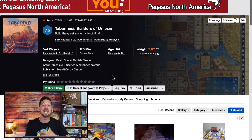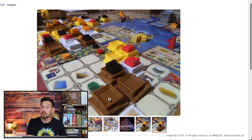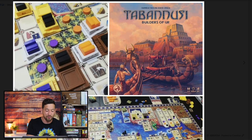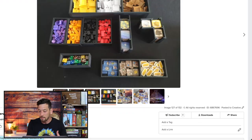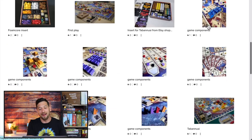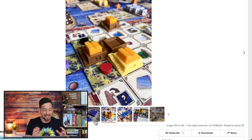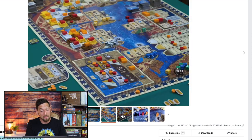Number eighteen, Tabanusi: Builders of Ur, designed by David Spada and Daniella Tassini. I love games like Teotihuacan and really liked Origins: First Builders, and this promises to be in that same vein. It just looks so beautiful — the colors, the buildings, the ziggurats, the map, and the river flowing through. The dice are your workers, as in these board-and-dice games. Every time I see a picture of this game I think I should buy it. I'm a little on the fence because I already have Teotihuacan and there are a lot of similarities, but it just looks gorgeous.